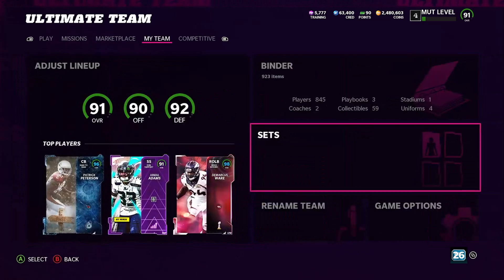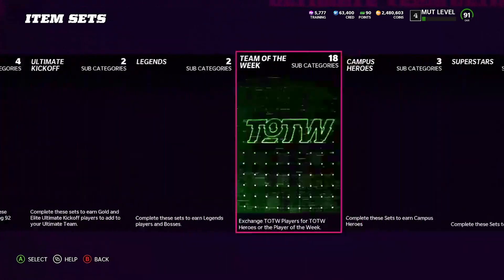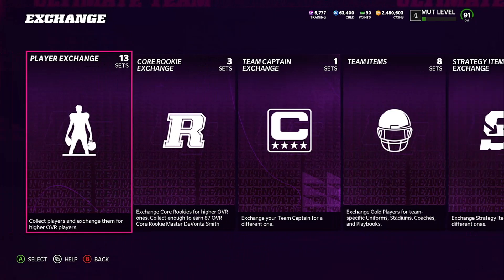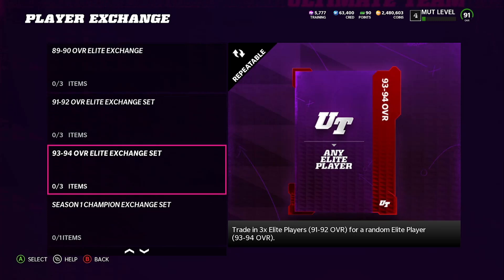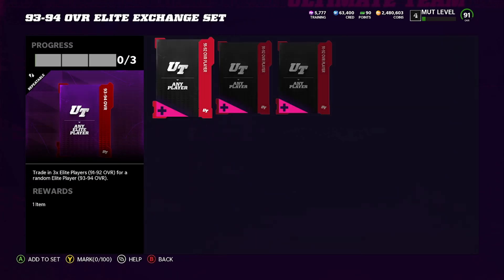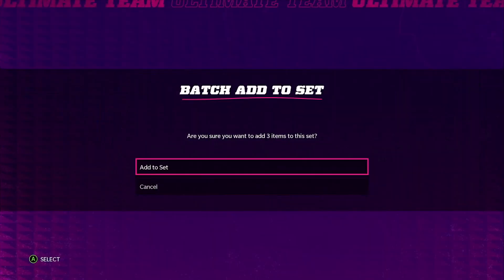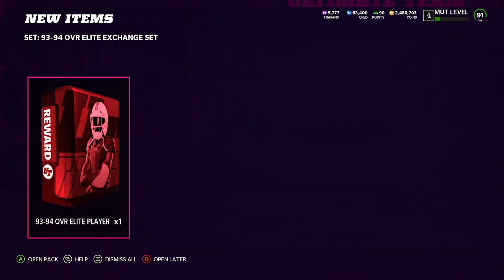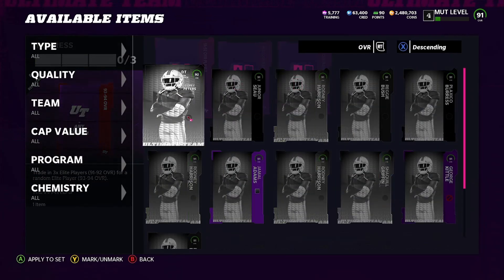I'm going to put those into the sets, but first I want to snipe a little bit more — maybe get like six or seven packs to open up. Here's the set right here: the 93-94 Overall Elite Exchange Set, which is the highest elite exchange set you can possibly get. There are some 93s that go for a lot more — mainly Redux. But being in this set will pretty much take you out of that stocking stuffer pool. I don't really like the 91-92 because of the stocking stuffer, but this 93-94 might be lit.